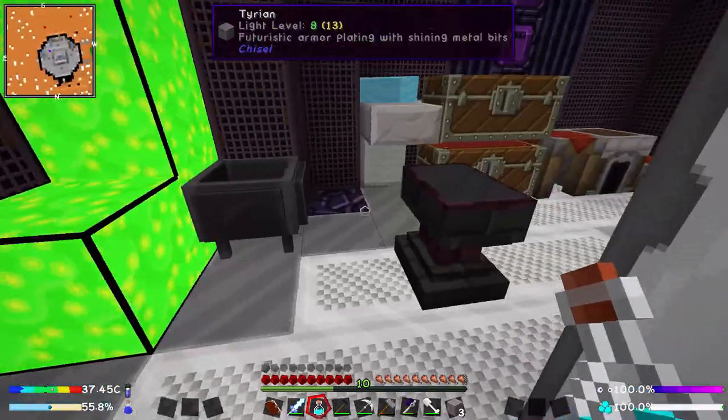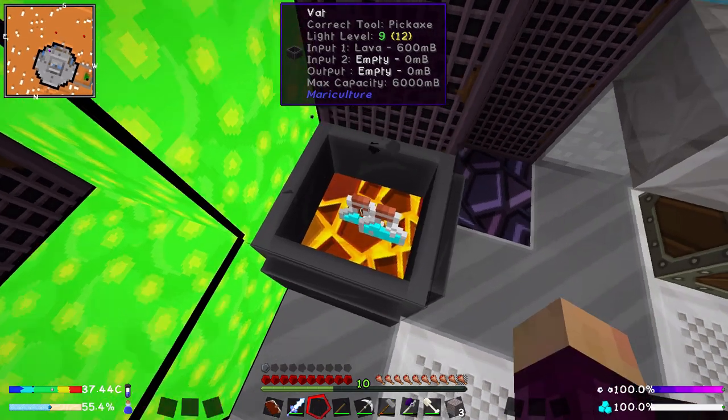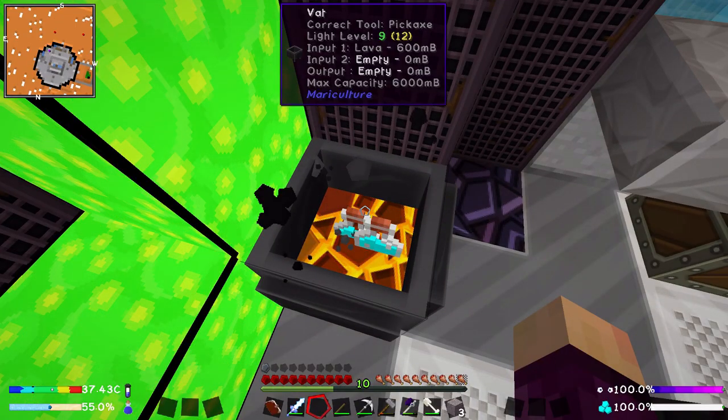Do we have any lava in there? We do not. We do, however, have 600 millibuckets in here. So let's go ahead and put all four of those in there and give it 10 seconds. They should turn into the slightly better versions of the water.